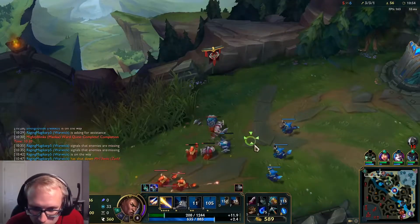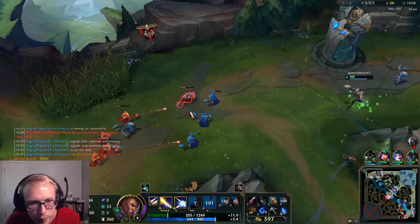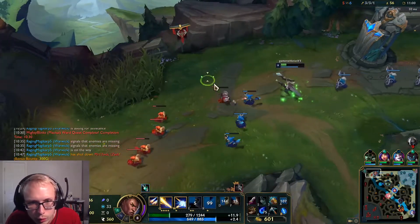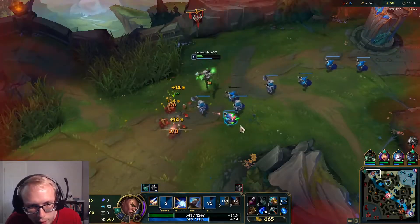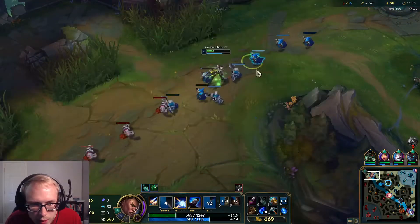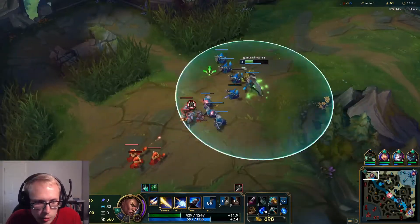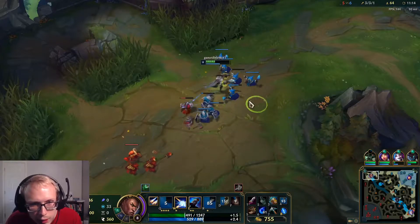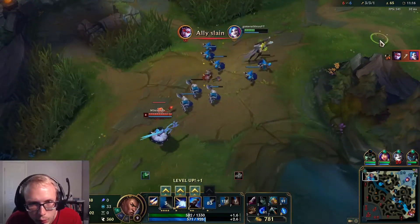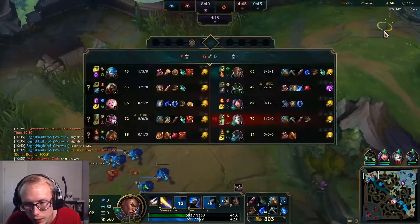I haven't played Lucian in forever and these are really weird runes to run on Lucian. I initially was gonna do this video with Vayne, but the enemy team picked Vayne, and then I was gonna try this yesterday — I haven't had much time because I've been too busy with work. Then the enemy team banned Vayne, so it's like every time I want to play it, I can't.